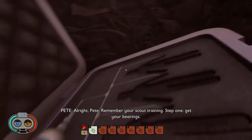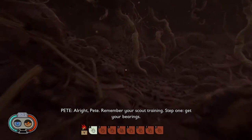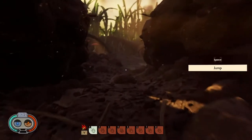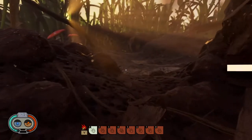So I guess we're in this little suitcase? Remember your scout training — step one, get your bearings. Alright, so figure out how to run. Space to jump. Oh, we know how to crouch too — we gotta sneak around the spiders.